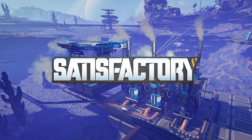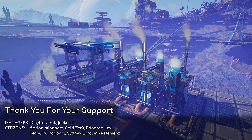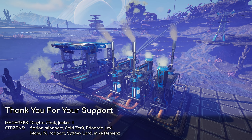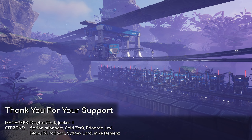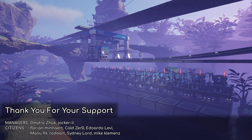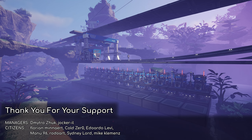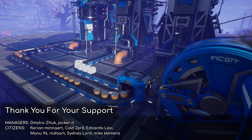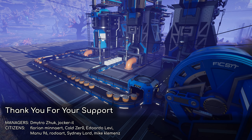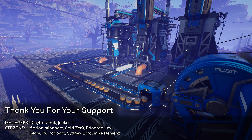Hello everyone and welcome back to Satisfactory. In this episode, as you might expect, we will get started on the aluminium production, but we will not get too far into it because we will need to sort out some other resources apart from bauxite. One of these resources will be silica, so this is the perfect excuse to actually buckle down and reorganize our silica production. Since we have so many resources to take care of, we will keep feeding the excess production into the awesome sink. Let's get into it.